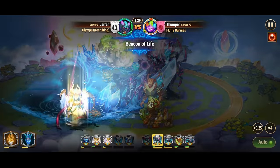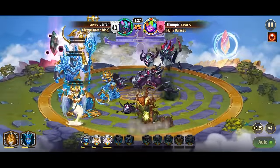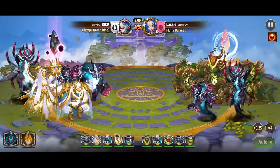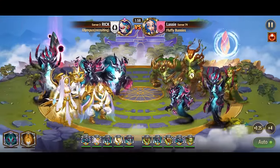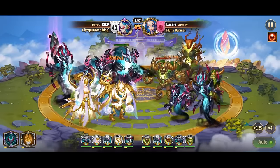The introduction of light and dark titans adds an intriguing twist to titan battles, as these elements directly oppose each other. However, light and dark titans can also be utilized against other elemental titans, providing versatility in strategic matchups.